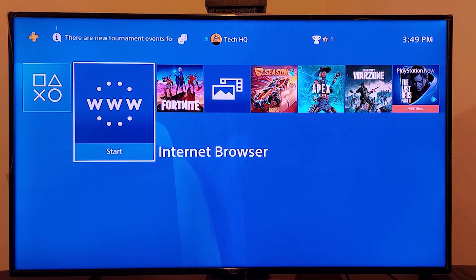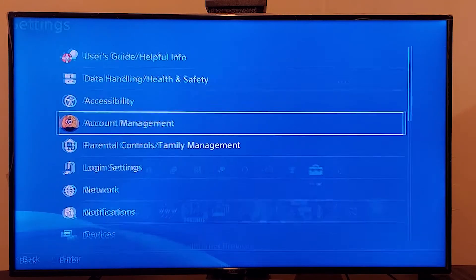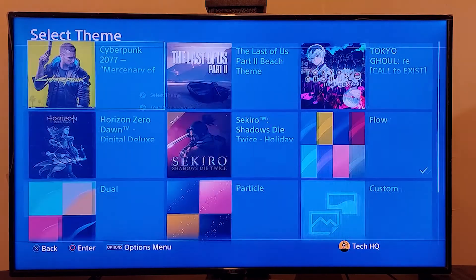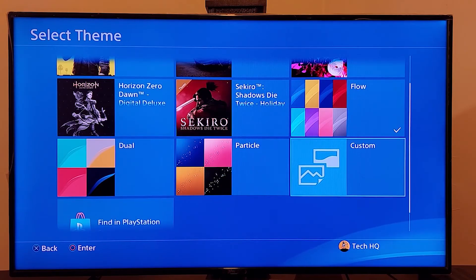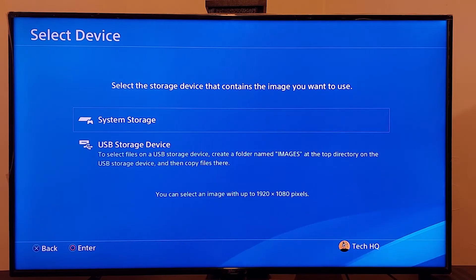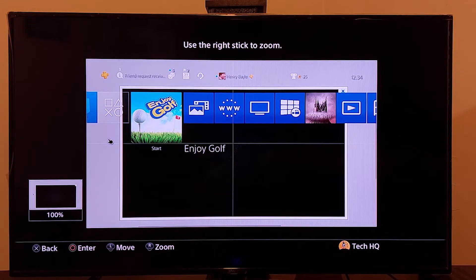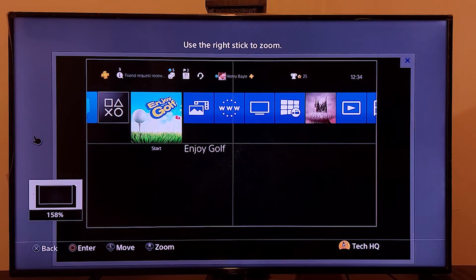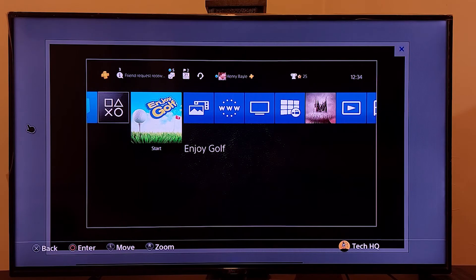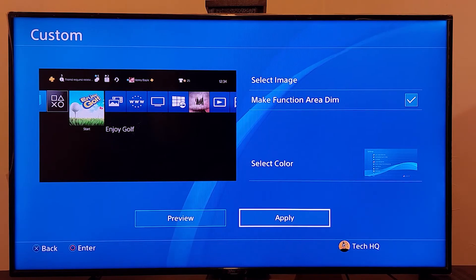Go to the top bar, navigate right to PS4 settings, then scoot down and go to Themes. Select 'Select Theme', then go to Custom, then 'Select Image', and go to System Storage. Select your screenshot, then use the L and R analog sticks to zoom or move your black screen image. Set the black screen image as your PS4 background and select Apply.